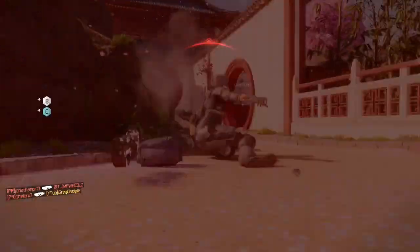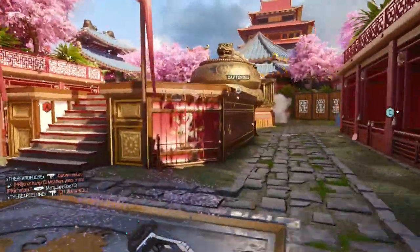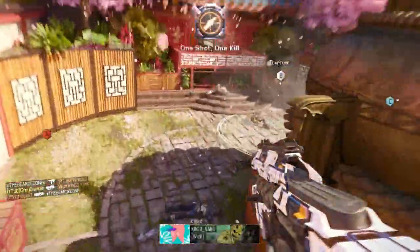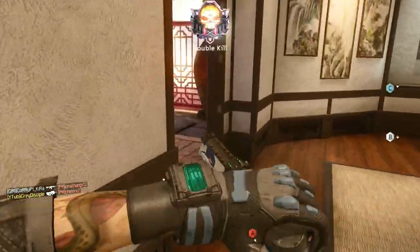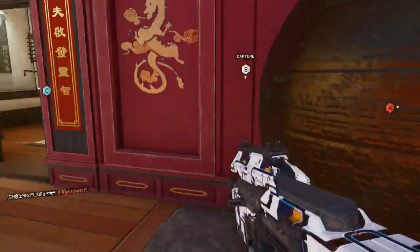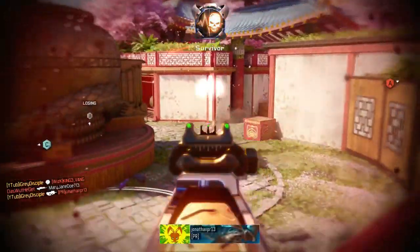Real quick, you're going to notice that I'm playing with the Weevil in this game and I have been playing with the Weevil a lot. My setup is great — it works really well for me. I don't run Ghosts, I run Scavenger, Fast Hands, Dead Silence, and Awareness. For attachments on the gun, at the time I had Grip, Stock, and Quick Draw — I don't believe I had Fast Mags yet.